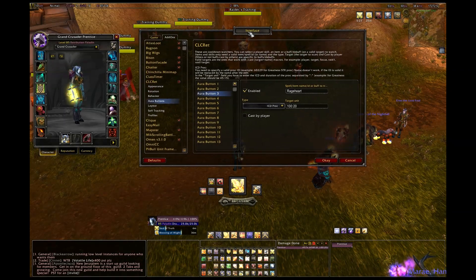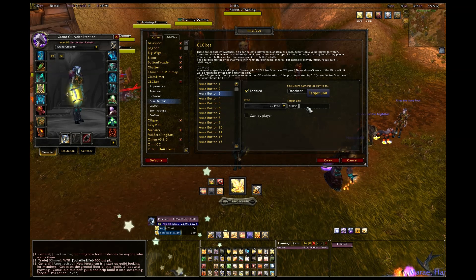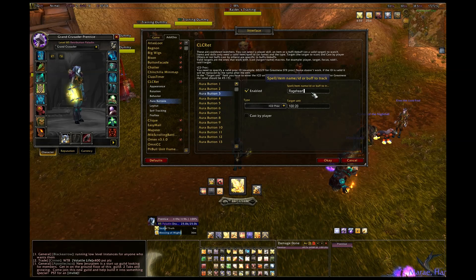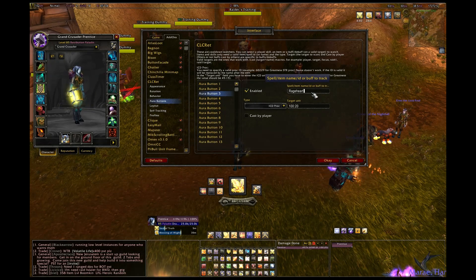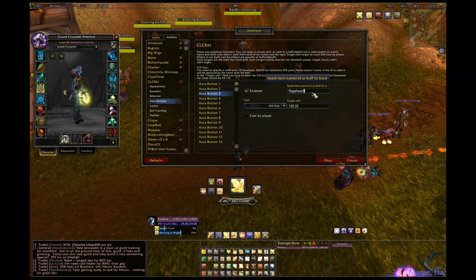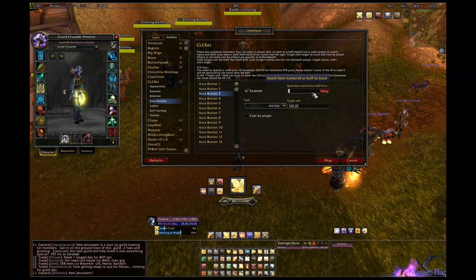Now for trinkets — this trips a lot of people up. For the heroic Heart of Rage trinket, set the type to ICD proc, which covers any trinket with a chance-on-hit ability. For this trinket, the assumed cooldown is five times the duration — so 100 seconds cooldown and 20 seconds duration. Unlike the three abilities already covered, you don't enter 'Heart of Rage' — you need the proc buff name, which is 'Rage Heart.' There are two versions: the heroic gives ~2100 strength and the non-heroic gives ~1900 strength, so use the spell ID to get the right one. The heroic Rage Heart spell ID is 92345 — hit enter, it resolves.